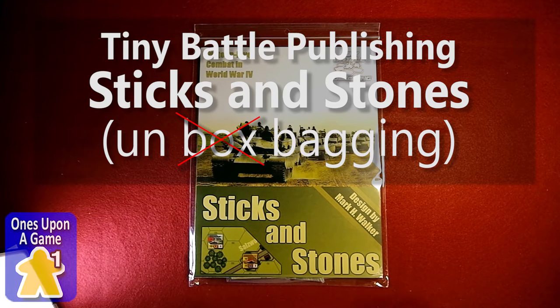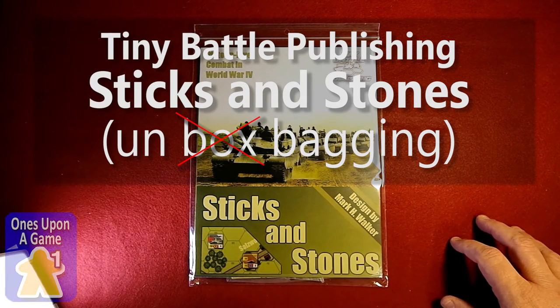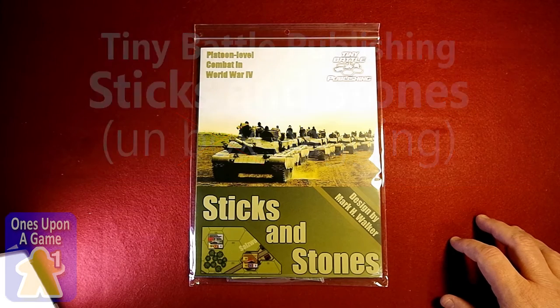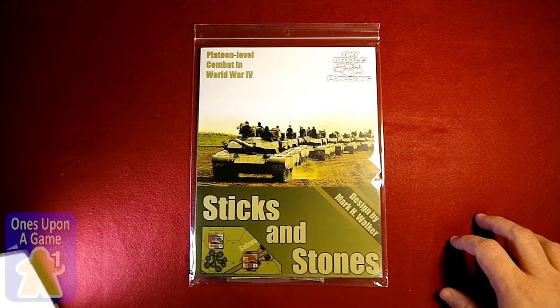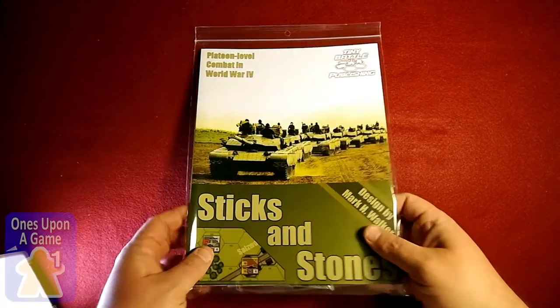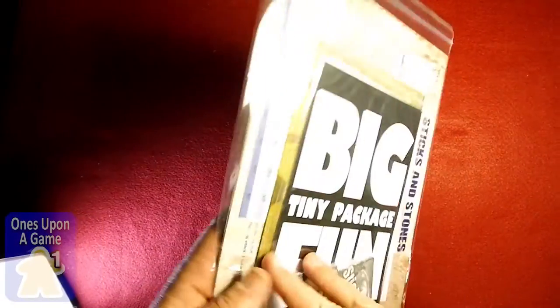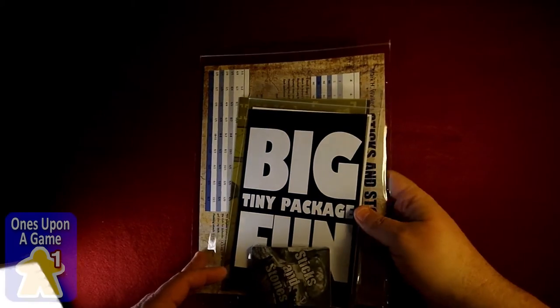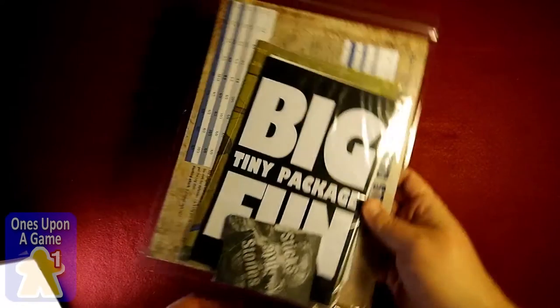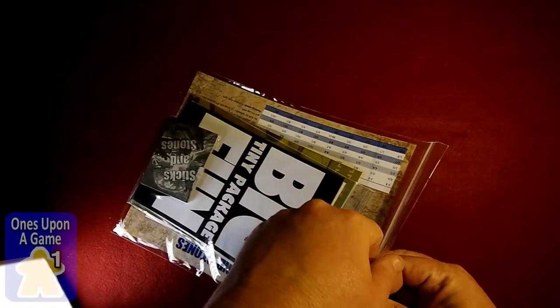Hey, this is Kevin Kitchens with Ones Upon a Game, and today we're going to look at an unboxing — or an unbagging, I guess it were — of Sticks and Stones, the Mark Walker World War 4 Platoon-level combat game from Tiny Battle Publishing. So let's just take a look and see what's in this one. I've looked at a few other of the Tiny Battle games, and it's a big fun, tiny package. Let's open it up real quick and take a look.